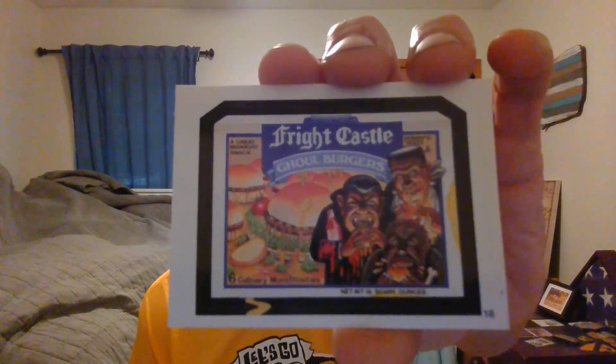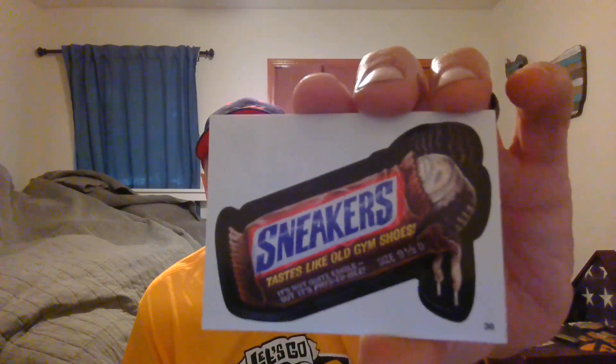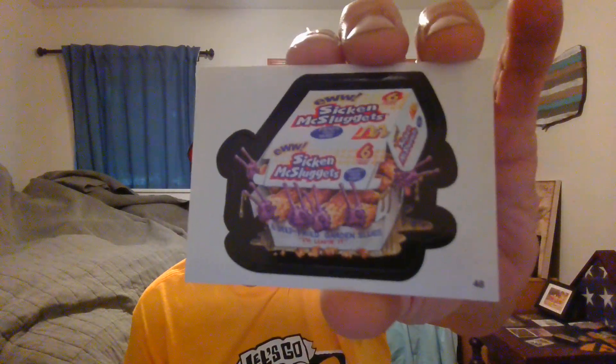And you know, if you want to look at these, he's putting on poles — going to look at longer. Fright Castle. Gold Burgers. This was like a clingy sticker. This is Ant-Termans Ant Farm Cake. Chimp Stick — like chimpanzee. Sneakers — tastes like old gym shoes. I like this one too — Slickin' McSluggets. I like that. I might put that in the top loader.